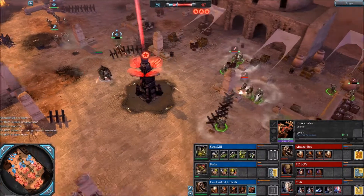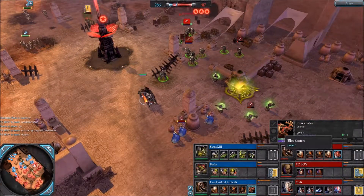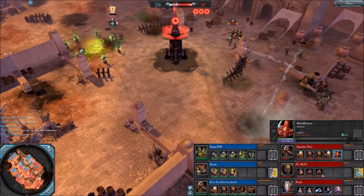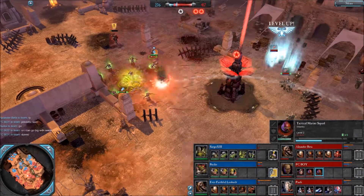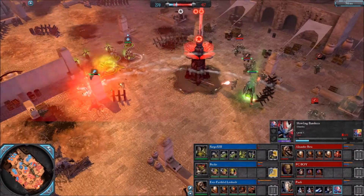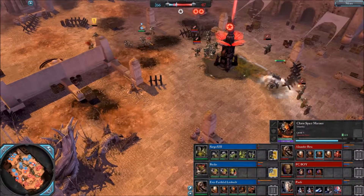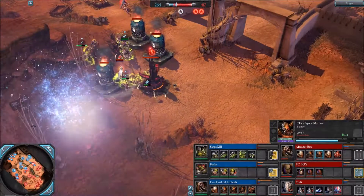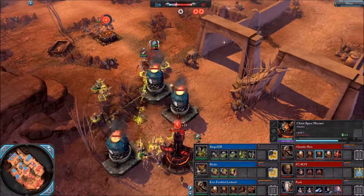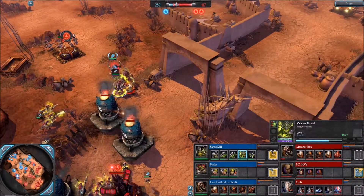We see a Blood Crusher from Leo, and I'm going for Blood Letters. FC Boy went straight into tier 3 — I cancelled it right now. Eldar managed to reach tier 2, nicely done. Ravener Brood for Sargo.